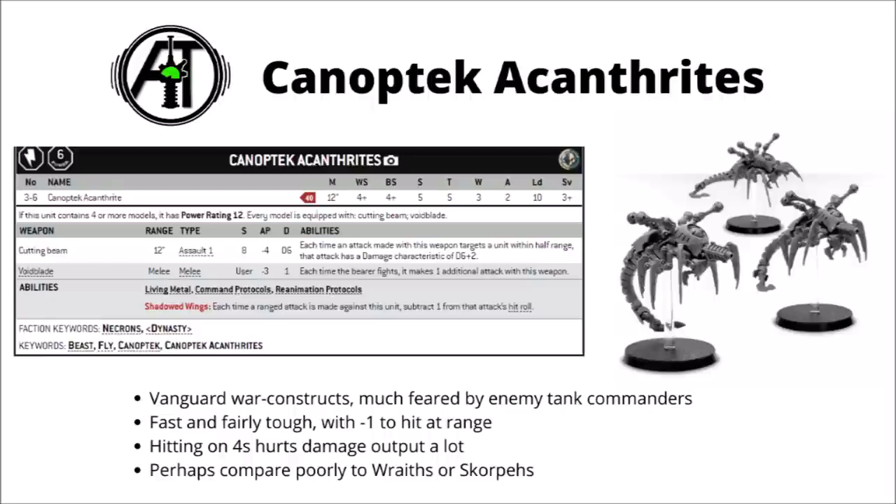In melee, compared to the Wraith's Claws, these guys get Void Blades — 3 Strength 5 attacks with AP-3 and Damage 1. I would say these are probably outshone by the Codex options: the Wraiths hit far harder in melee, they're a lot harder to shift with that invul, and they're also a bit cheaper to boot. The cutting beam attacks are kind of okay, but at 40 points per model only hitting on a 4+ really isn't all that great. I'm afraid in any competitive list I just really don't see these guys doing a lot. I'd much rather take Wraiths or Skorpekh Destroyers, as they just seem to have more damage output for the points.